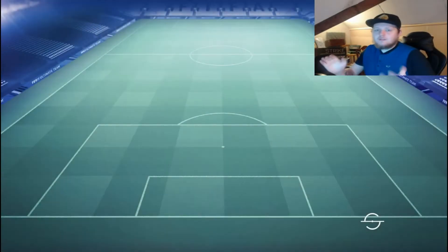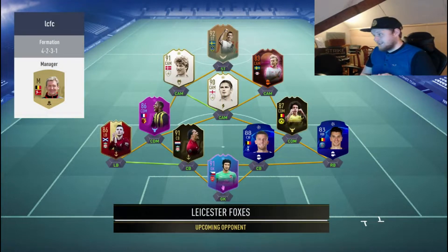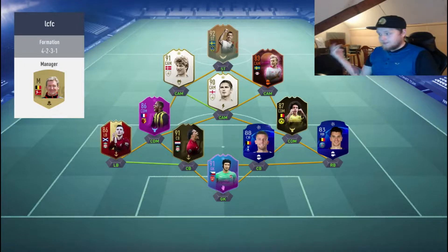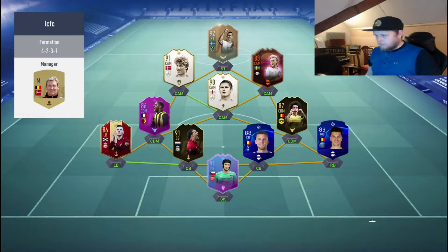We're going to set it up with getting behind for the two strikers, same with the two wingers, and the full-backs staying back along with Fabinho. Let's get into a game. Going into the first game out of three in Division Rivals, and we have a very, very strong opponent: flashback Ibra, Lampard, Van Dijk, Ardelfield, flashback Cech, Robertson, Witzel. That's a ridiculous team compared to ours — our team cost 200k. Let's see how we can do against this guy.